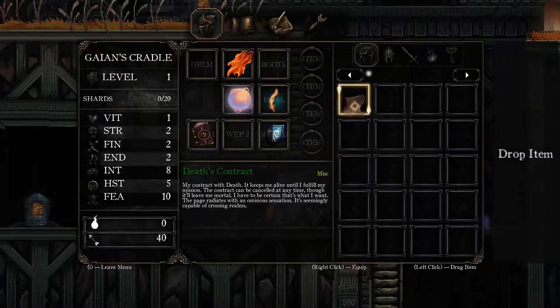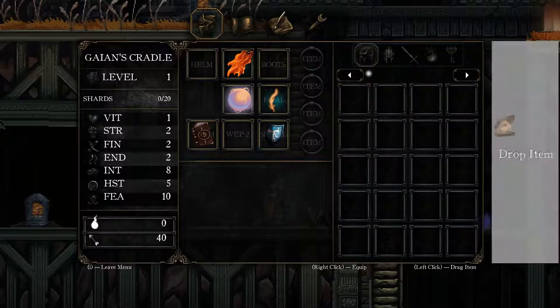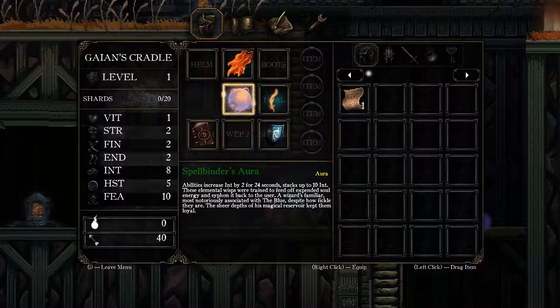Death's contract - can I drop the contract? My contract with death, it keeps me alive until I fulfill my mission. The contract can be canceled at any time, though it will leave me mortal. I have to be certain that's what I want. The page radiates with an anomalous sensation, seemingly capable of crossing realms. So I think I can drop it and then I become mortal - and by mortal, does that mean if I die it's game over? That's scary. These Elemental Wisps were trained to feed off expanded soul energy and siphon it back to the user - a wizard's familiars most notoriously associated with the blue. Despite how fickle they are, the sheer depth of Magical Reservoir kept them loyal.